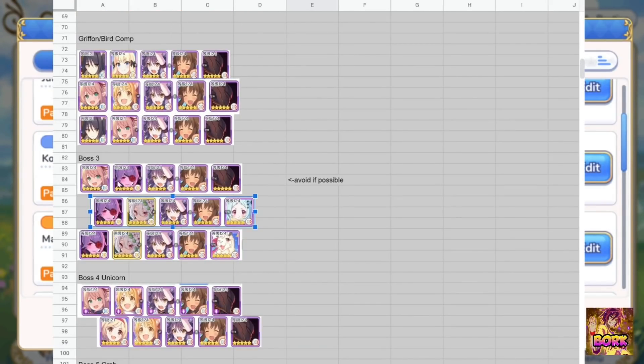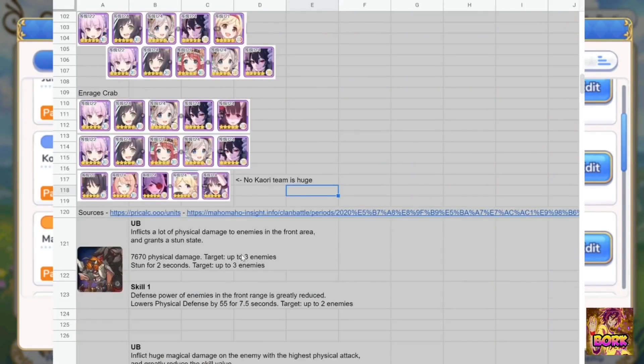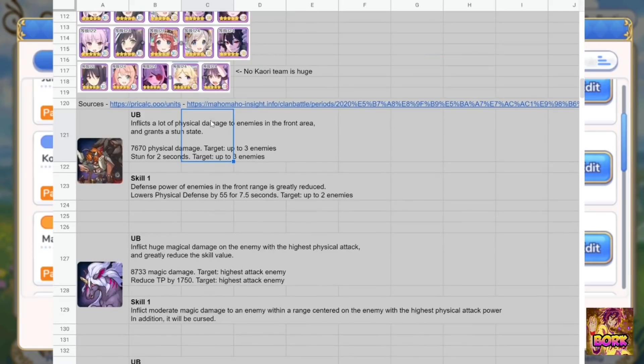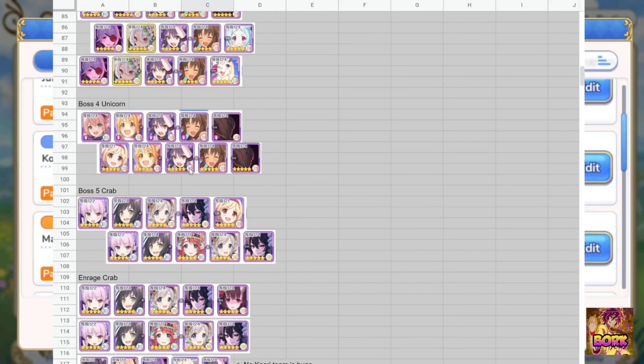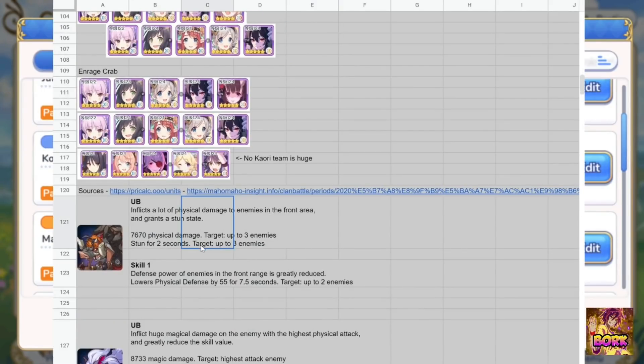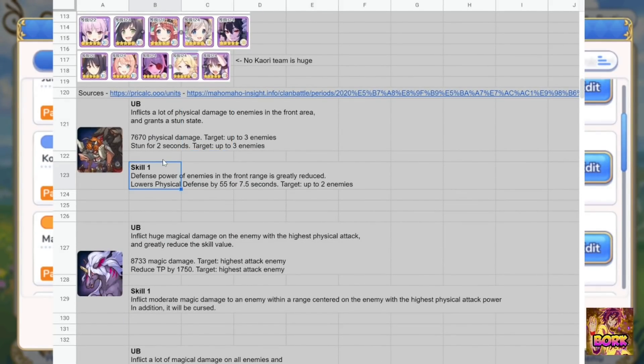Shinobu might also work on Orc Chief. Draw attention to the fact that he stuns — maybe we can have it so that when he stuns the three closest units to him, you can avoid having someone else stunned. For example, the team would be something like Kaori, Makoto, Shinobu, Hiyori, and maybe Mitsuki in the back. Shinobu would get hit instead of Kaori getting stunned or even Mitsuki. Of course, Kaori and Makoto being so close to the Orc Chief would probably get stunned too, but these are things I want to experiment with. I know these are good cookie-cutter teams, but I know people will figure out something even better.